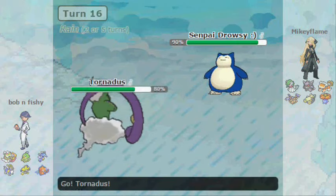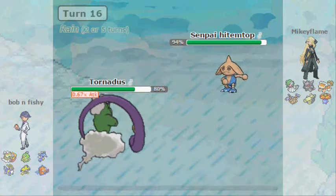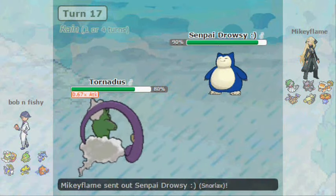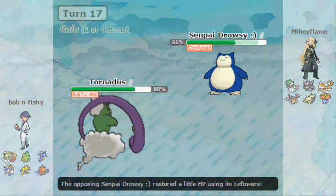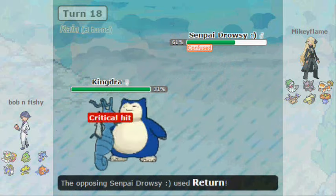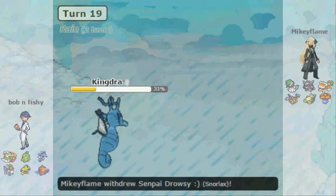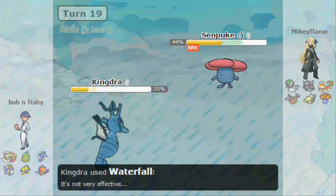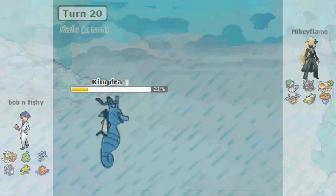Snorlax comes in and Cobalion has to come in as well. I try to make a nice double switch — my plan was he'd overpredict and stay in, thinking I'd switch back into Cobalion. I Hurricane, I crit, and I confuse him, which is good, but it doesn't actually save me. Kingdra comes in and I'm going to hit it with a Waterfall — but he attacks through Confusion and crits me with Return, which absolutely destroys Kingdra. I should have predicted Vileplume coming in and gone for Ice Beam, but I went for Waterfall figuring it was safe-ish. Safe doesn't win games, as we say.